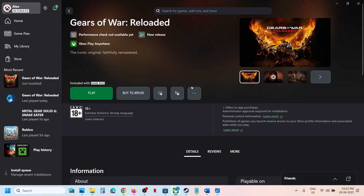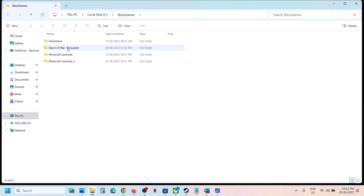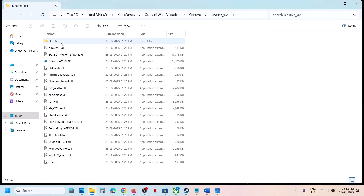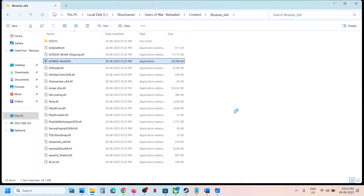If you have the game on the Xbox app, click on the three dots, select Manage, then go to Files, click on Browse, and then open Gears of War content. Over here you can see Binaries x64, and here you can see the game exe file. Make a double click to launch the game. If that does not work, make a right click, click on Run as Administrator, click Yes to allow, and then launch the game from here and check.